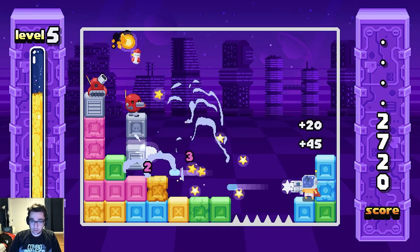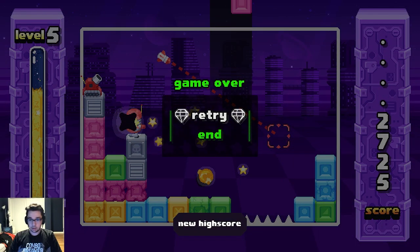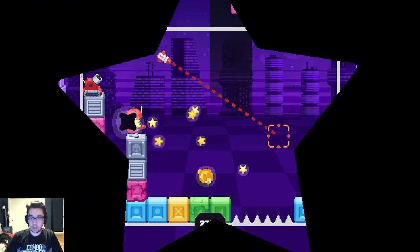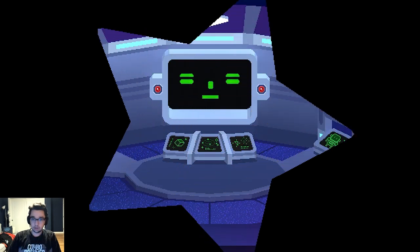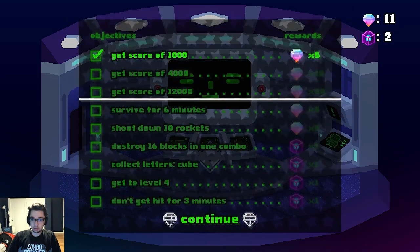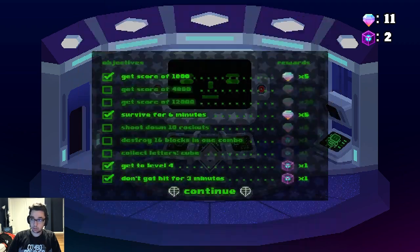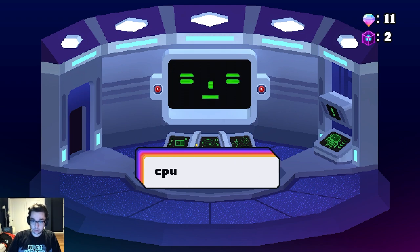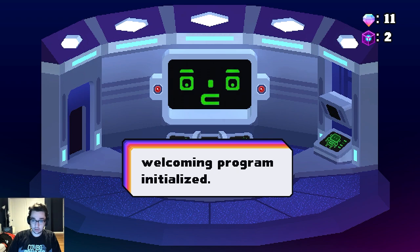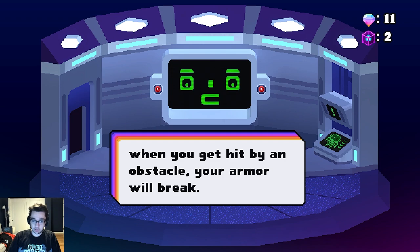I think I need to level up again and then I get another life or something. I got hit. This is all good. Surely this is enough to get me to the next level. Wait, I'm hitting quit. Right now - score of 1000, survive for six minutes, get to level four, don't get hit for three minutes. Rebooting, rebooting. CPU testing, memory testing. I was damaged - when you get hit by genius mode.